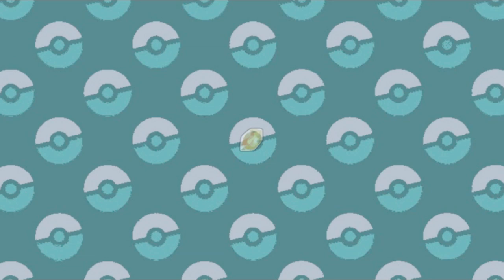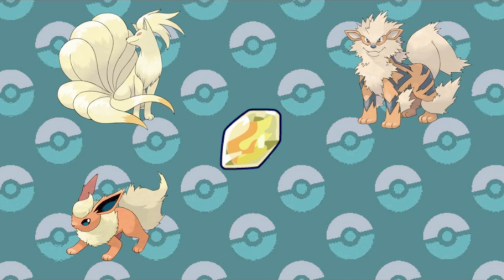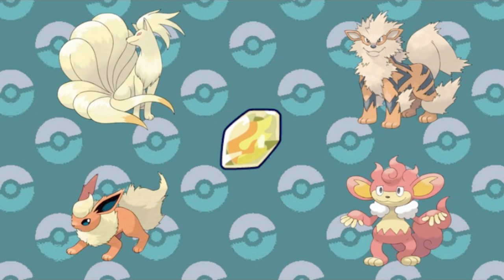Gen 1 also gave us the Fire Stone, usable to evolve Vulpix, Growlithe, and Eevee. And years later, it added Pansear to the club, allowing it to evolve into Japan's official least favorite Pokémon. The Leaf Stone evolves Gloom, Weepinbell, and Exeggcute, and also the Alolan form later on.